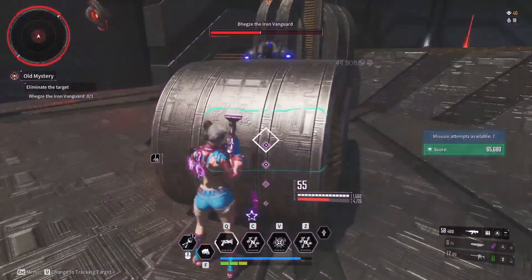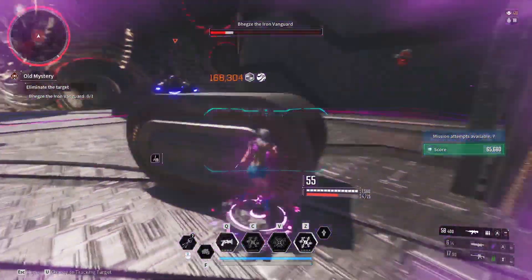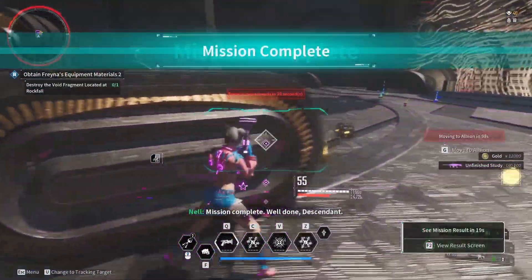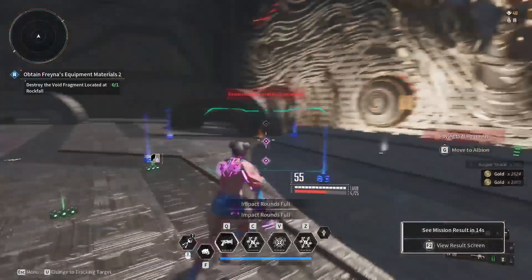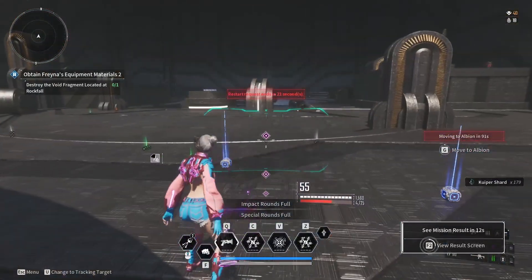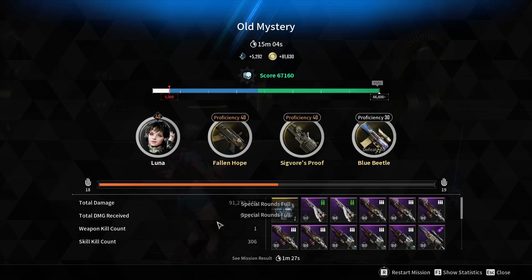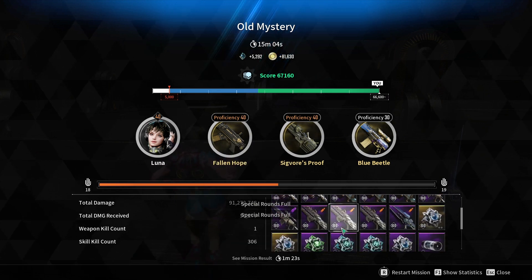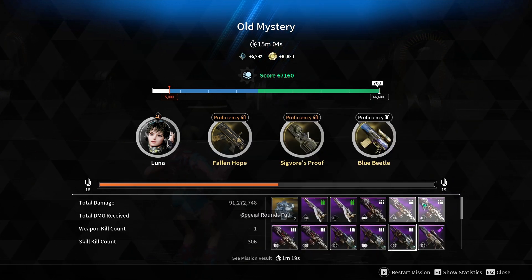I will say I would not recommend this character if you're trying to speed run — you can easily clear out the missions, but don't use Luna to speed run. Look at that guys — we got our two patterns and a lot of stuff. That's how long it took us; that screw-up trying to cross the platforms definitely added some time. 15 minutes — I'll call that a good run. Thank you guys for watching, we'll see you in the next one.